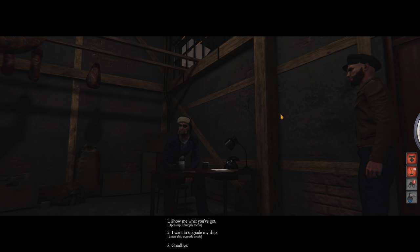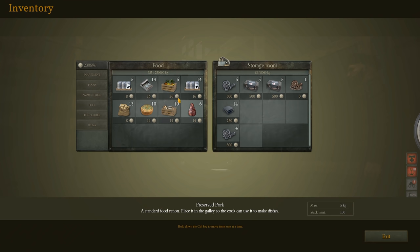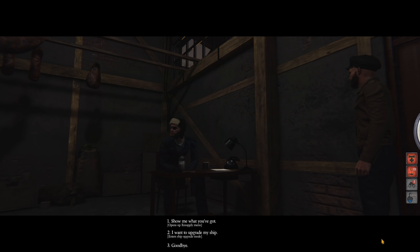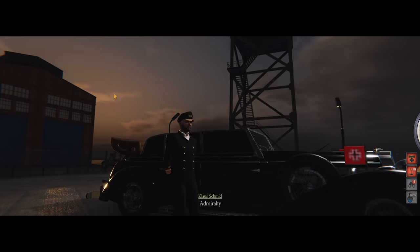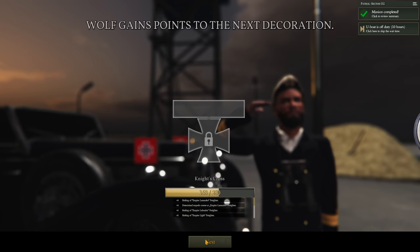Admiral Dönitz is deeply impressed by our last patrol — solid work, Captain. New decoration: German Cross in Gold, awarded for repeated acts of bravery in combat. It is ranked higher than the Iron Cross and paves the way for the Knight's Cross. Crews commonly called it the fried egg. Kloss is getting one too — congratulations, Kloss. Wolf gains points toward the next decoration and is almost to a Knight's Cross. I'm sure after our next patrol we will have one.